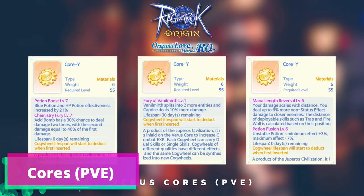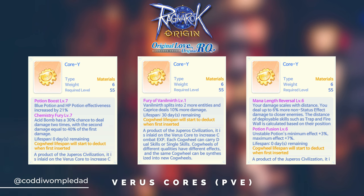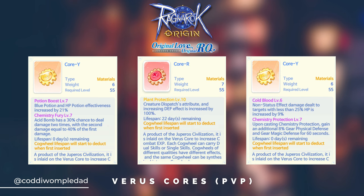For the cores, we need Chemistry Fury Core, Fury of Vanill Mert Core, Potion Fusion Core, and Mana Length Boost Core. We also need Chemistry Fury Core, Plant Protection Core, and Chemistry Protection Core.